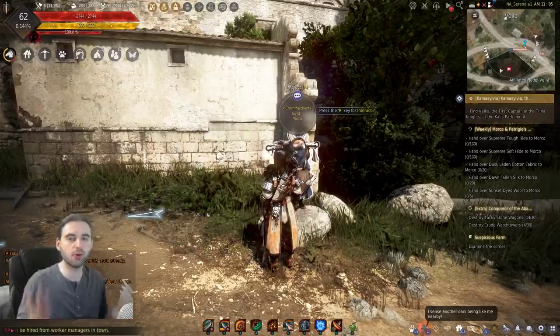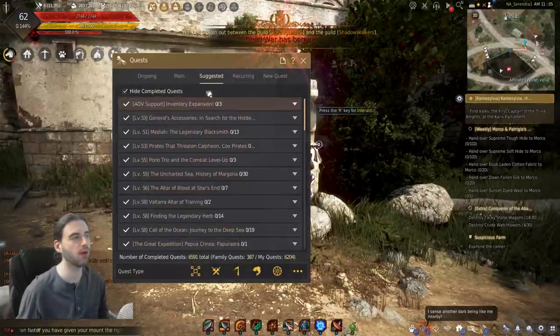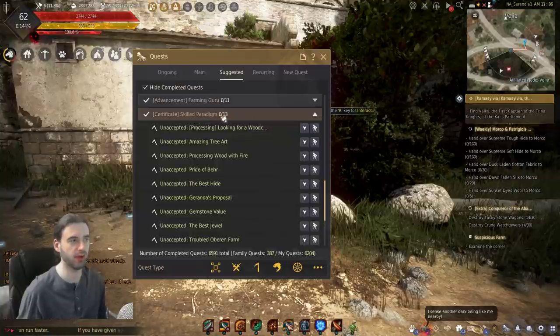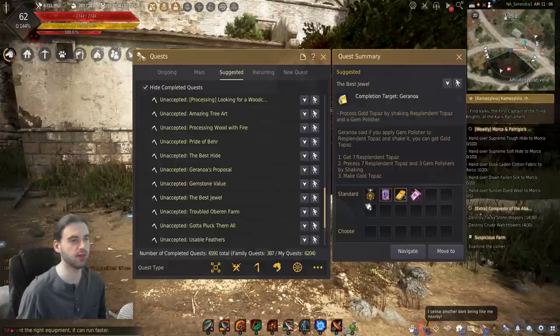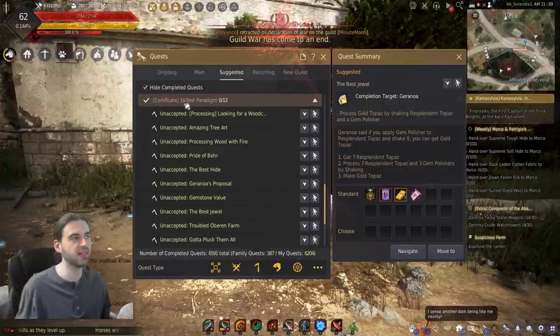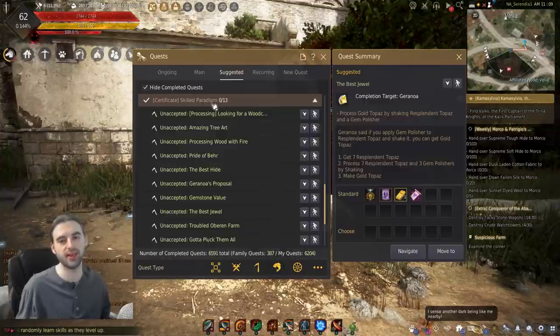First things first - if you want to craft all of these items rather than just buy them off the marketplace, you're going to need to open up the quest log by pressing the O key, navigate to the Suggested tab, and scroll down until you arrive at the Certificate Skilled Paradigm questline. Under this questline, go all the way down to the Best Jewel quest, which gives you the Knowledge Grinding Skilled. You will need this knowledge in order to craft all of the items on this list. Without this questline being done, you cannot do this at all.